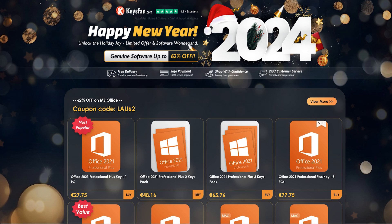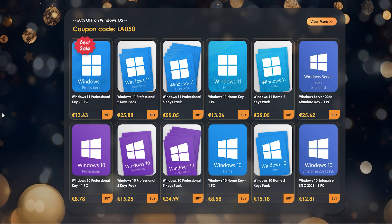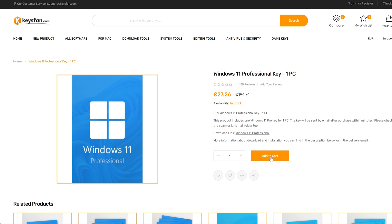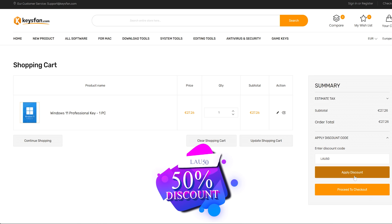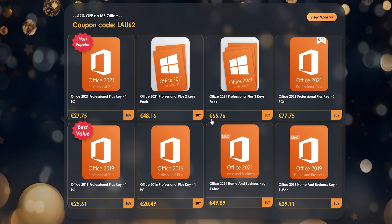Looking to get Windows 10 or 11 without breaking the bank? Check out Keysfan's new year sale where they offer genuine OEM keys at surprisingly affordable prices. Here is a quick guide on snagging these deals. Say you want Windows 11 Pro, simply add it to your cart and use coupon code LAW50 — this code slashes your price in half, that's 50% off.